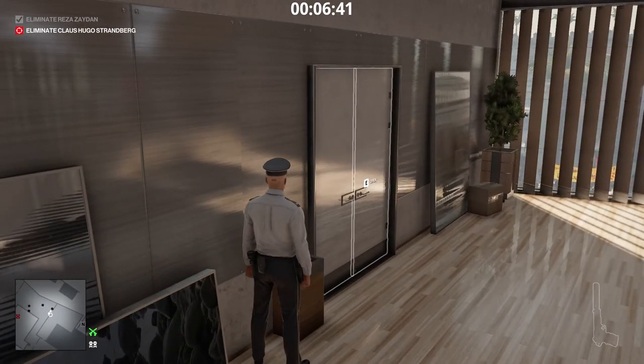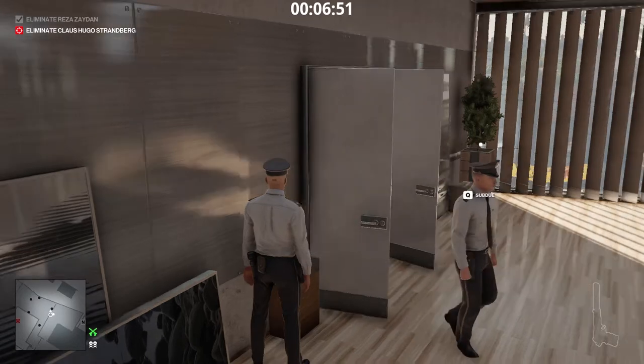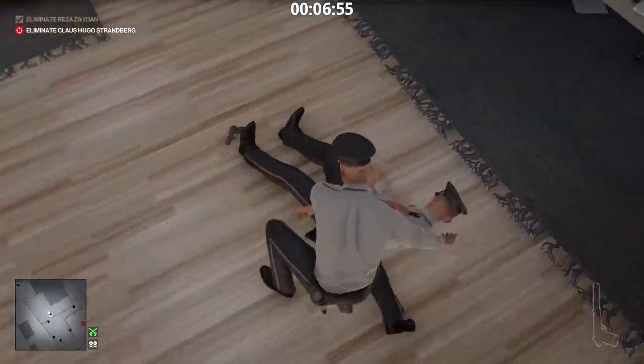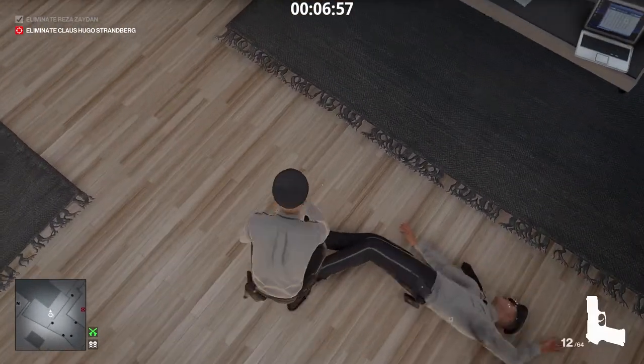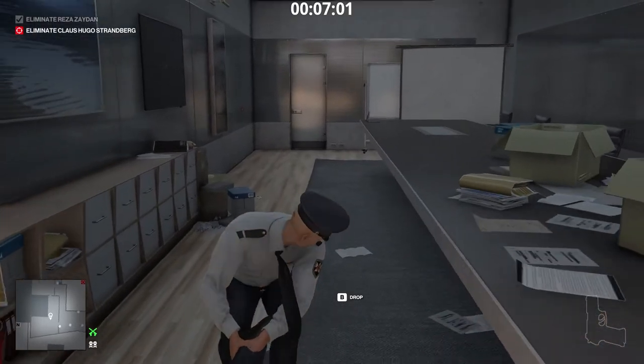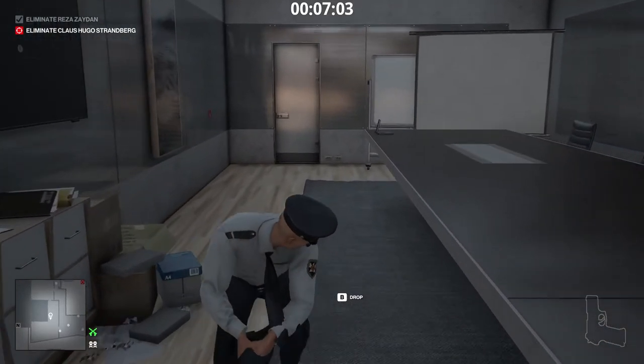Wait here until one of the two guards outside comes in. After he comes in, close the doors behind him and subdue him. Unfortunately, the closest hiding place is a closet in the next room, so we have to drag him all the way there.